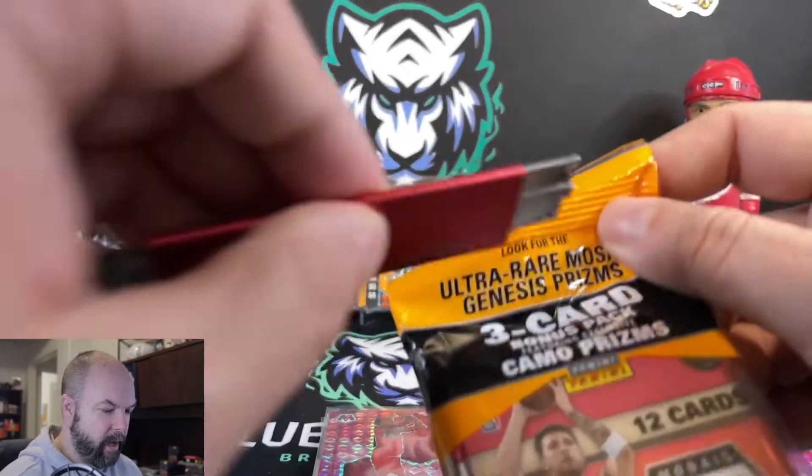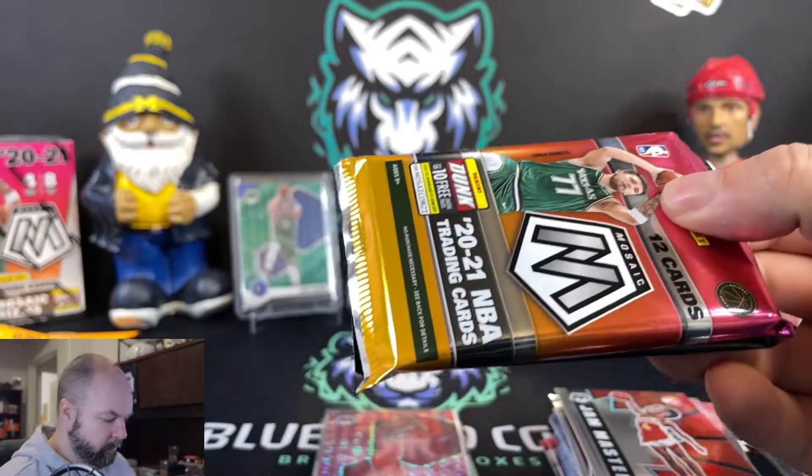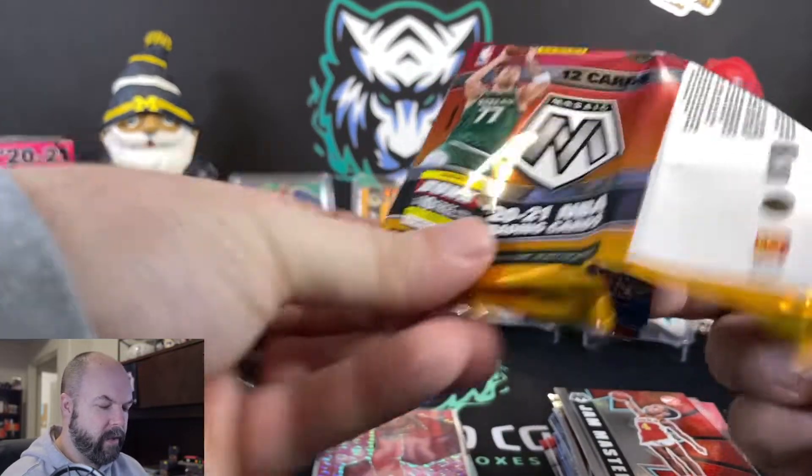I just kind of like the green — it's nice. That orange fluorescent is really cool. All right, we'll get into our second cello here. We'll just do these cellos and then go into the blaster to finish this off.